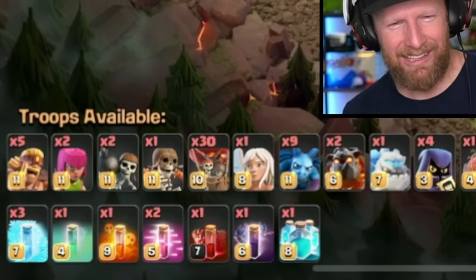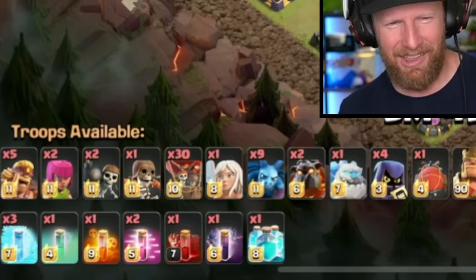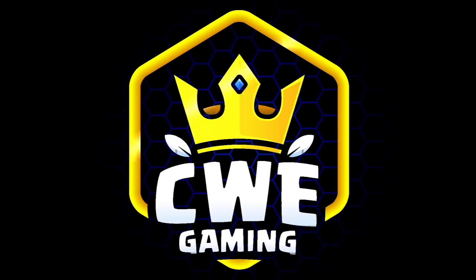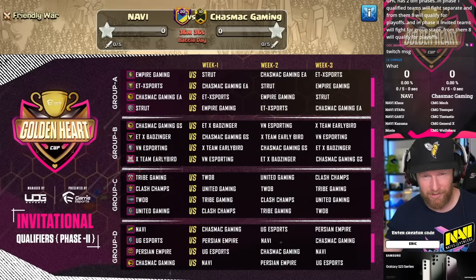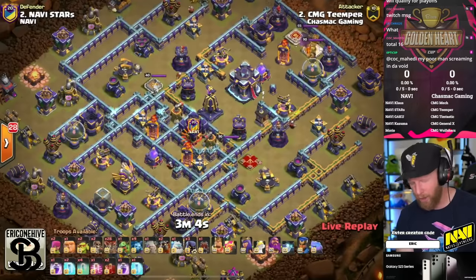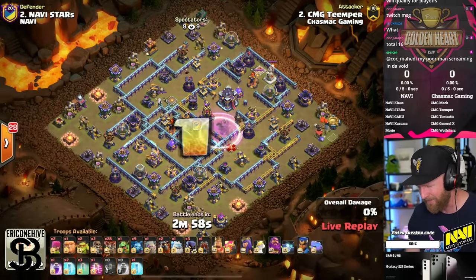What is this army? He's got a single healer, he brought a clone, he's got skeletons and bats, not for a skele-donut, super barbarians, and he'll pair all that with Lalo. The Golden Heart Cup is back for another season, and we have a key matchup here in the group stages between Navi and Chaz Mac Gaming. Ladies and gentlemen, let's dive in and see if Chaz Mac can take down Navi today.